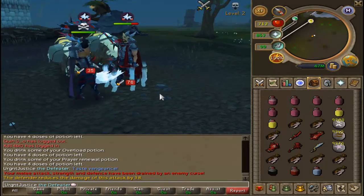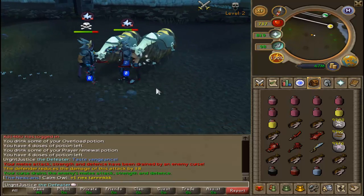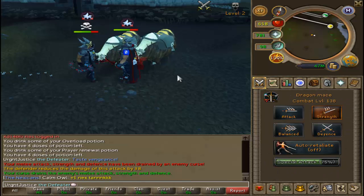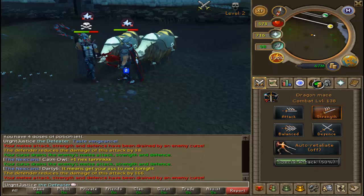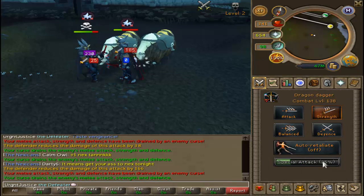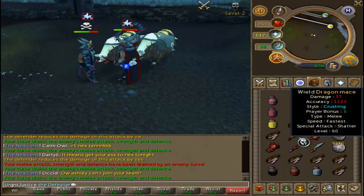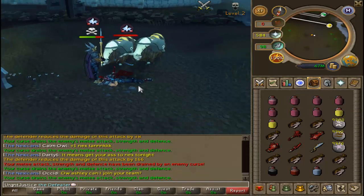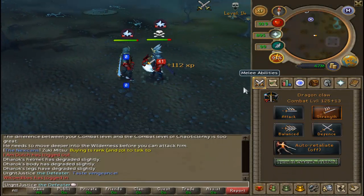I hope you found that first part of the video very useful in terms of looking at the old animations for different special attacks. There was also a Dragon Dagger special attack and the Dragon Mace — they also look as they used to, which is quite nice. Jagex are really trying hard to bring back a lost sect of the community, which is PVPers. They've changed specific animations back to the old ones for you guys — so if you're a PVPer watching, it's great to have you here.